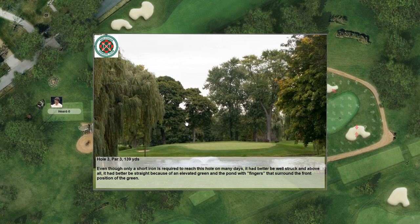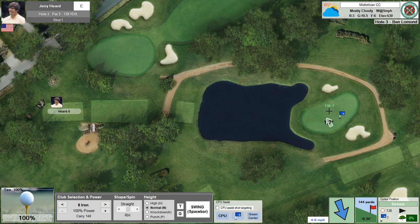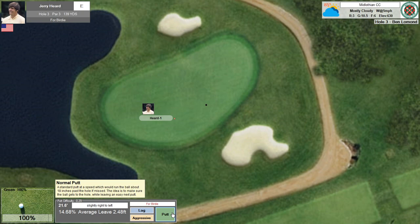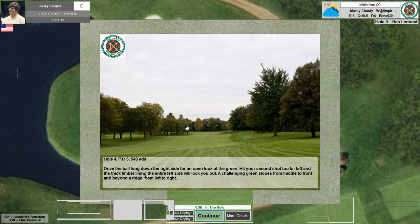Good roll — tap in for par. We're even after two. The third hole is a par three. The description says it's elevated, which you can tell by the arrows — they all slope away from all sides of the green. Water in front, which shouldn't be in play if we hit a reasonably good shot. Another tap in for par.